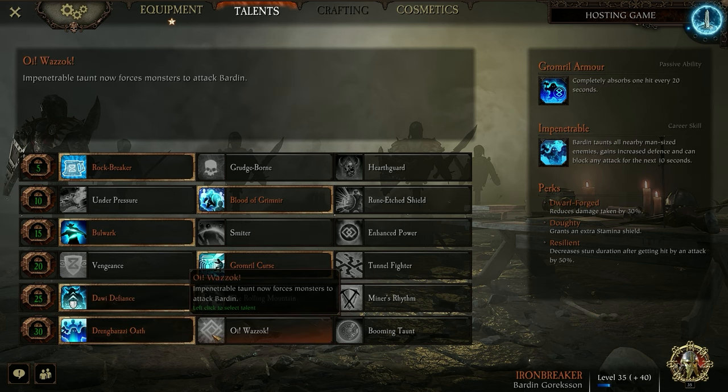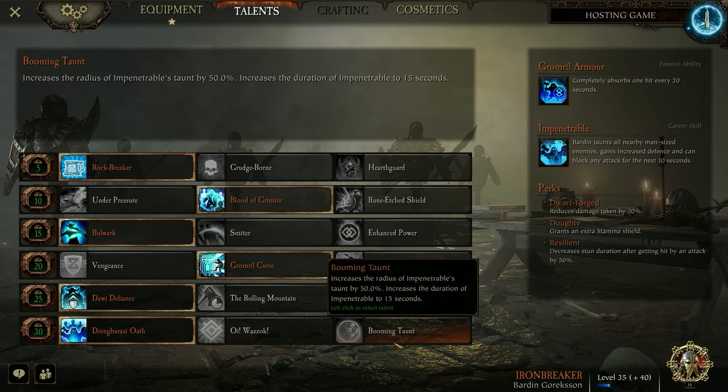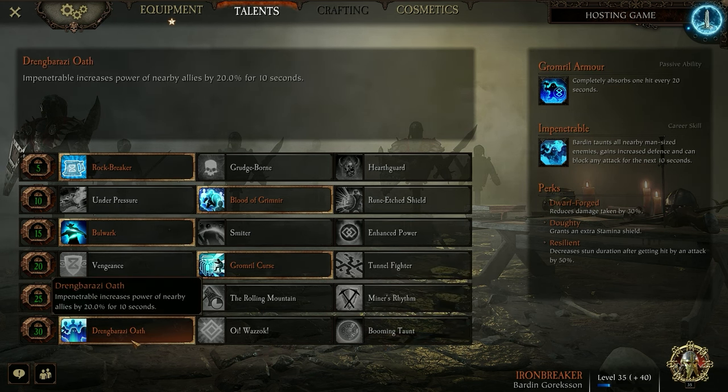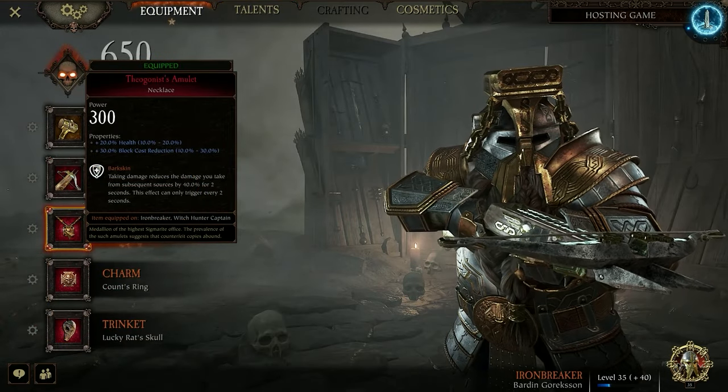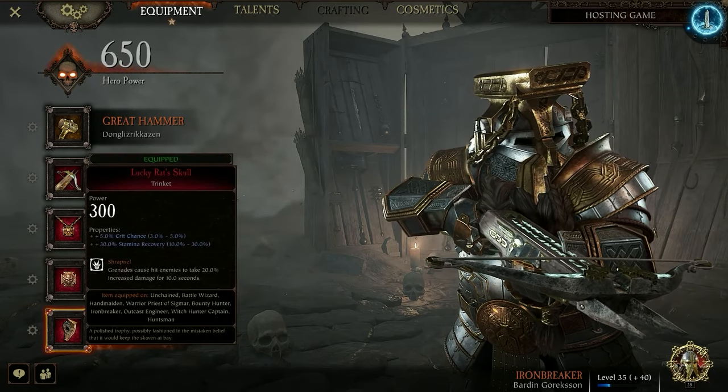For the level 30 talent you have some options. If you're running Onslaught, I think it's a pretty good one to take because there are a lot of bosses in that mode, and if you can keep aggro of one, it'll make things a lot easier on your team. Booming Taunt is good too if you really want to lean into that tank role. But honestly, Zhangbarazi Oath gives the ult extra functionality — anytime your team needs a boost of damage, you can throw it out. Other than that, make sure you're taking health on your necklace and shrapnel on your trinket.